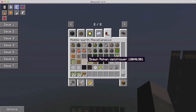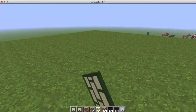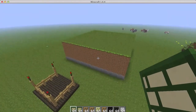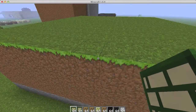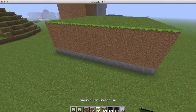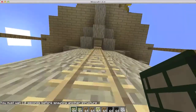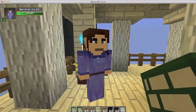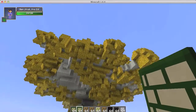Next is the elven treehouse, which is pretty cool. All these structures are generated around the world, which I will be showing you later. Here's the elven treehouse up in a tree, as you would think a treehouse would be. It has nice beds, nice stuff, and even a nice little elf.